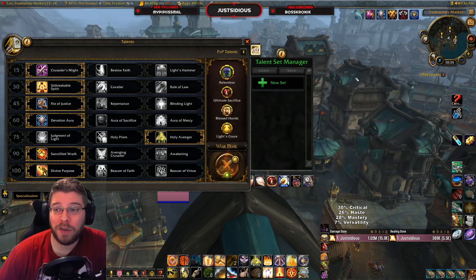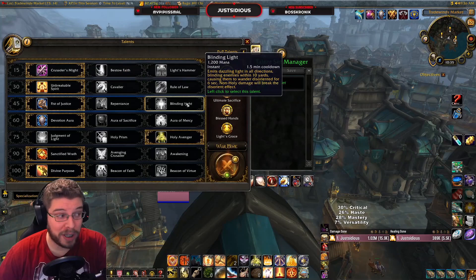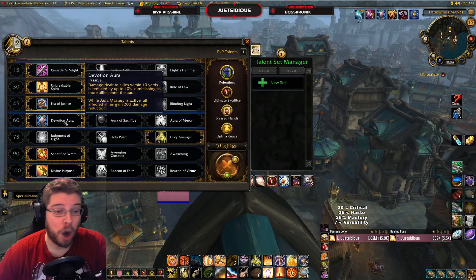For talents, your Mythic+ talents will go Crusader's Might, Unbreakable Spirit, then Fist of Justice or Blinding Light - both have value. Fist of Justice is if you need a short AoE interrupt because your group is low on interrupts, and Blinding Light is if you need more stuns because your group is low on stuns.